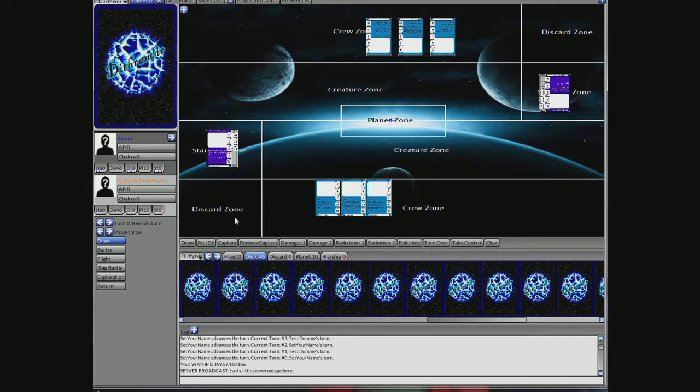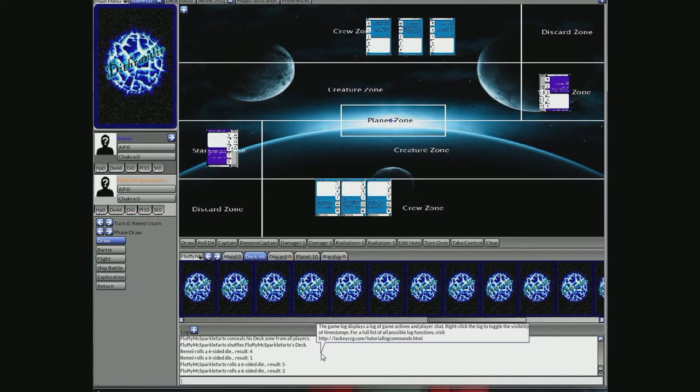First thing we do is roll 2d6. You got seven, I got five. The dice results are shown in the chat window at the very bottom. You add plus two for every crew member you have — that adds up to plus six maximum, basically like an extra die roll. So your total would be 13. Click on your AP bar on the left side and change it to 13 — that's your AP for the round.